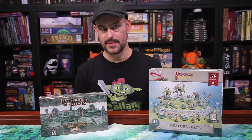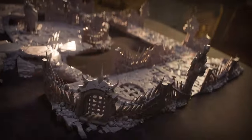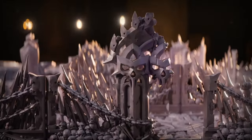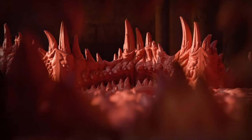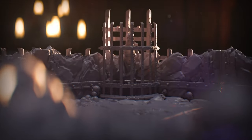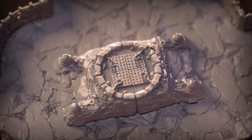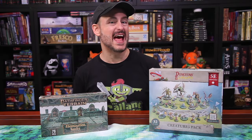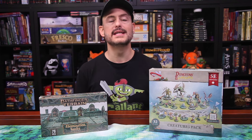Now let's dive into the sub-themes — think of these as separate specialty rooms. These can be used in conjunction with your caves, whether from other Dungeons & Lasers sets or just on their own. When you're pledging, all these sets cost an equal amount. Different pledge tiers let you choose a certain number of sub-themes, and you can also add on more individually. Each set has five sprues worth of elements.